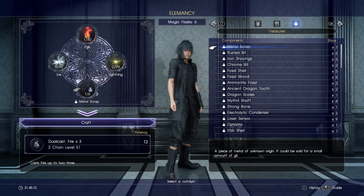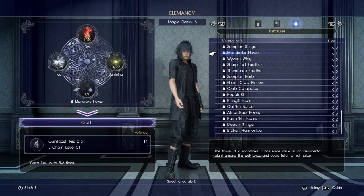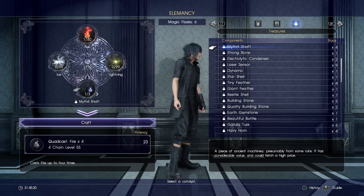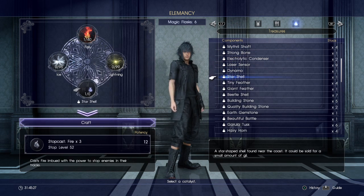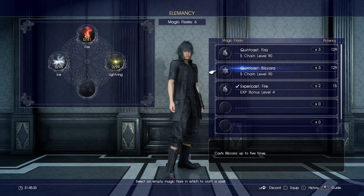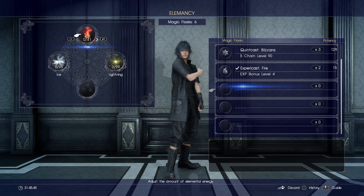Go to items, go to treasures. I don't have any because I just used them all a minute ago. But what you do is look for a D-based coin or a rare coin or anything like that. Do not sell it — I know it gets you a lot of money, do not sell it. I promise you this is worth it. Once you put it in there, what you'll get is Xpericast on it — Experience Bonus Level 4, and that's just a D-based coin. The rare coins give you like Experience Bonus Level 12, and if you put multiple in when you're making one of these.